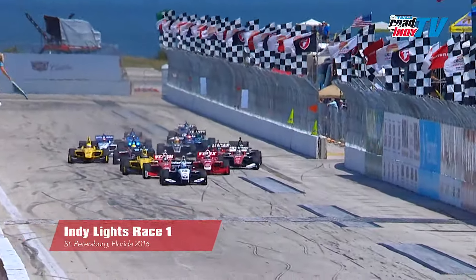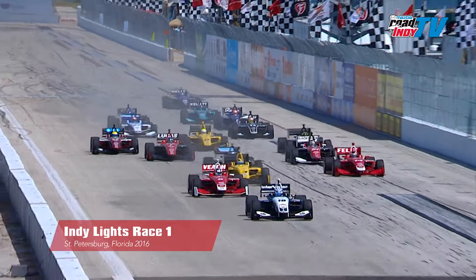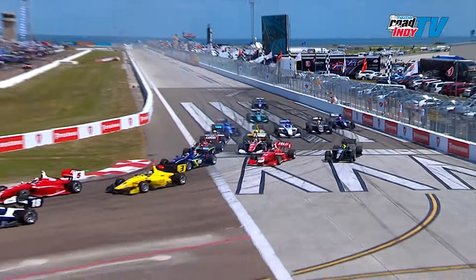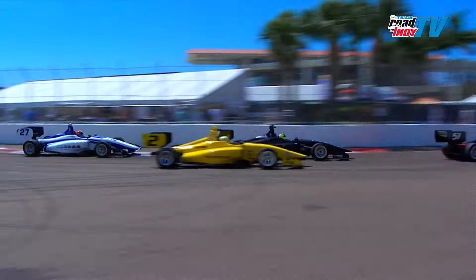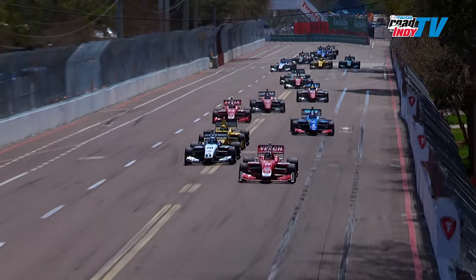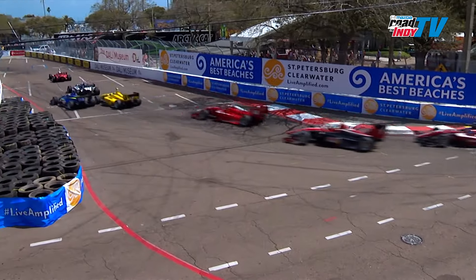Green flag is out, and the 2016 Indy Lights campaign is underway. Kyle Kaiser in P1 has the advantage, but Zach Veach, the veteran, takes advantage. He'll grab a spot and move up to P1. They fan out, maybe bang wheels a little bit, but so far so good. What a good start for Veach — he popped into second and actually got the lead going through turn two. What a good move by Zach Veach.